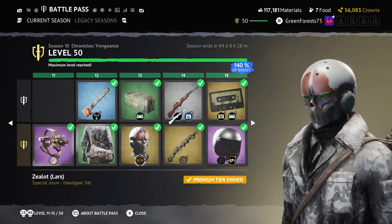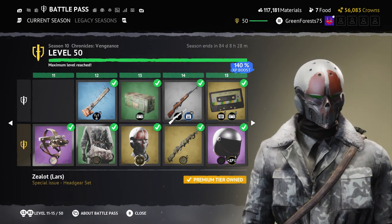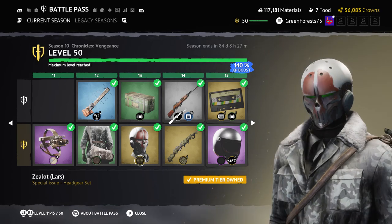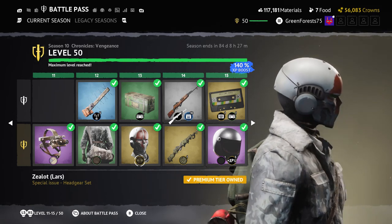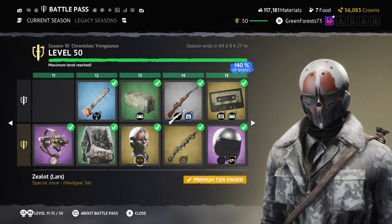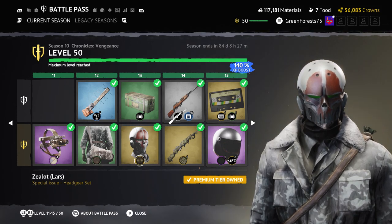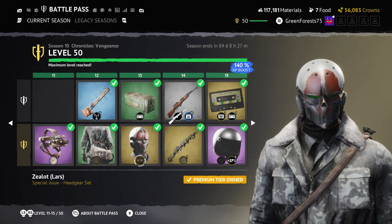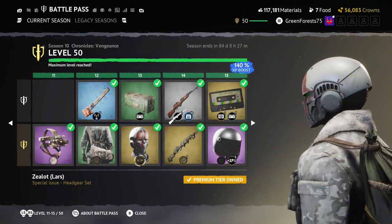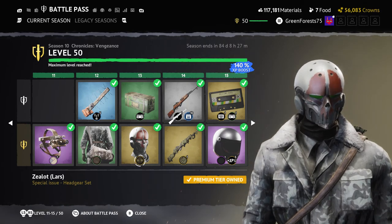Then we got the first Zeal boots — these are the ones shown off in the trailer. They're kind of weird, a little too futuristic, but you can see them working pretty well and there's a lot of personality in them. They'll definitely fit a niche audience.